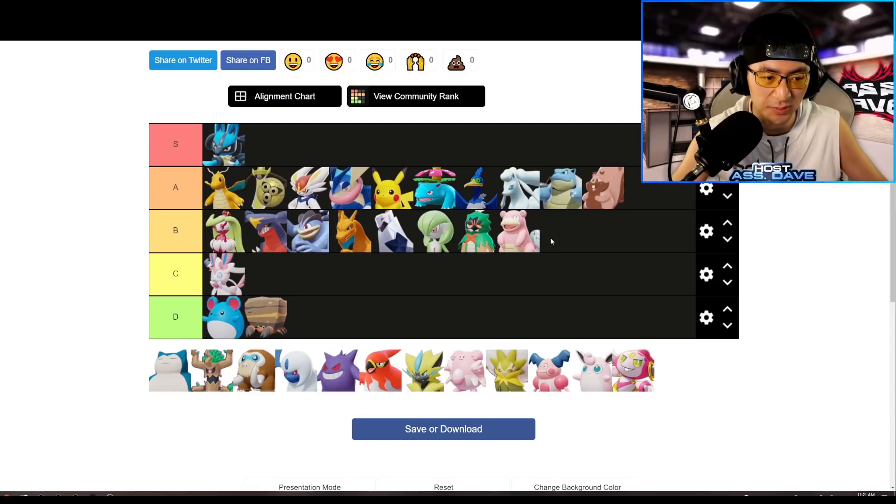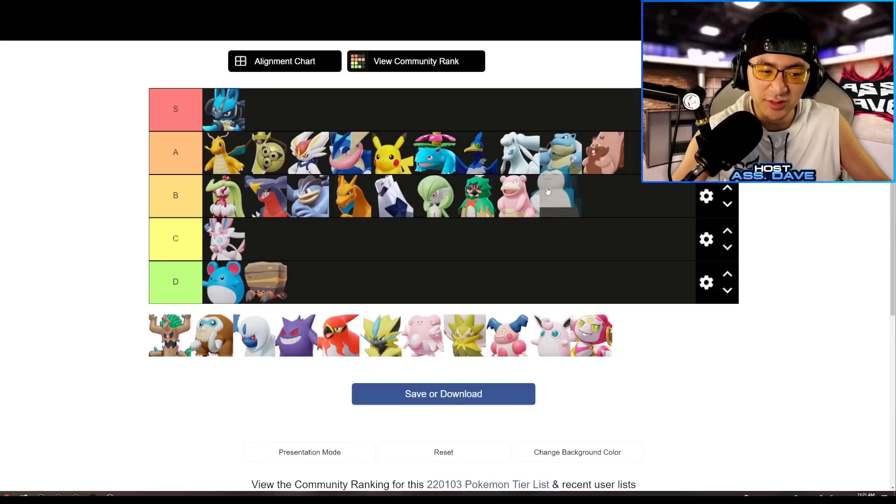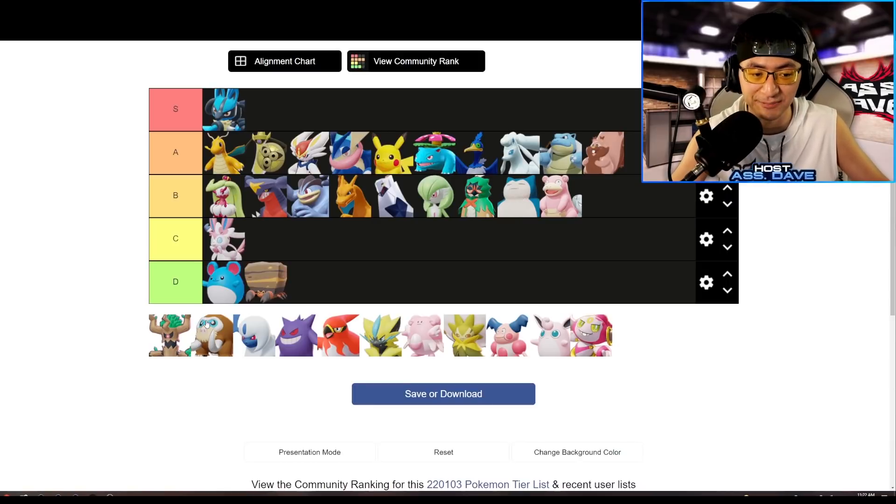Snorlax overall feels kind of clumsy in the meta. Without Body Bearer, Snorlax gets easily poked out by the enemy team. You have to use your Unite move to regenerate HP, but then you just keep getting poked out again. Personally I think it's better than Slowbro because you can go in and provide crowd control, but the tankiness gets cut without Body Bearer and other Pokemon can out-poke you from really far away. Snorlax is B-tier — it gets out-poked and out-zoned by Wigglytuff and out-crowd-controlled by Mamoswine.